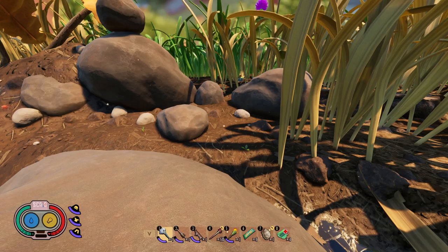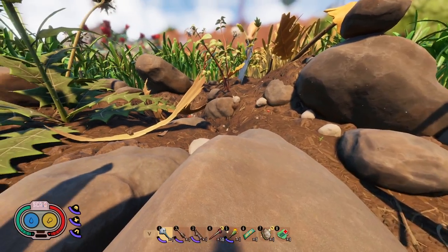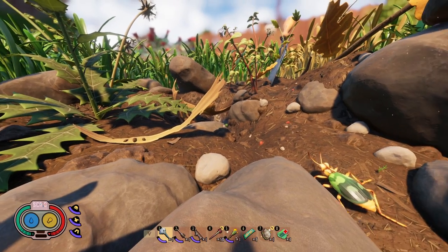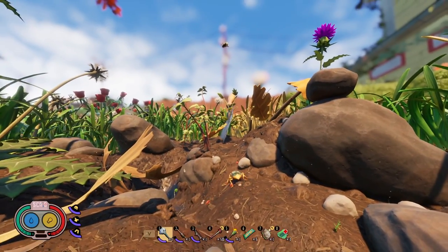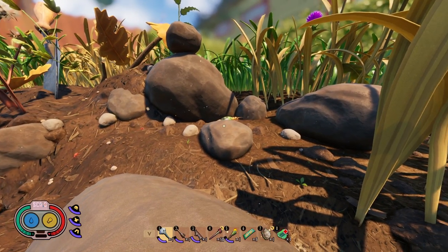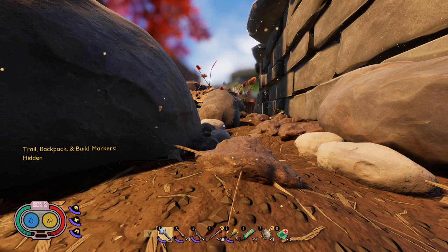Location four is Spade Gulch — the little area with the spade stuck in the ground, with a gulch that goes down under the ground. As you can see, there's a Bombardier beetle wandering around here. It typically just sits down in the gulch where the lawnmites are. This is the only location on the map that has only one Bombardier beetle.